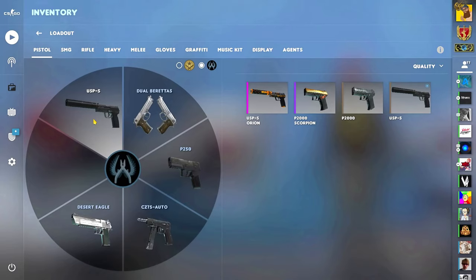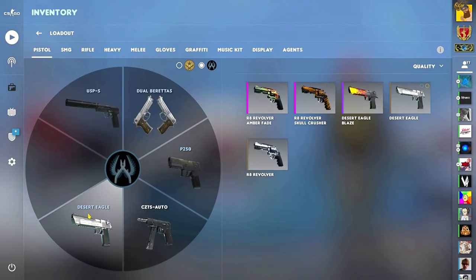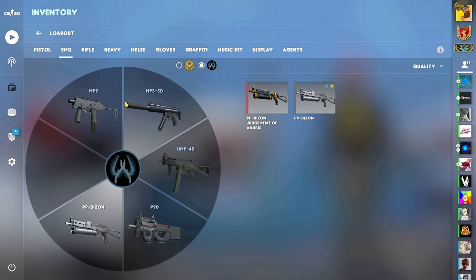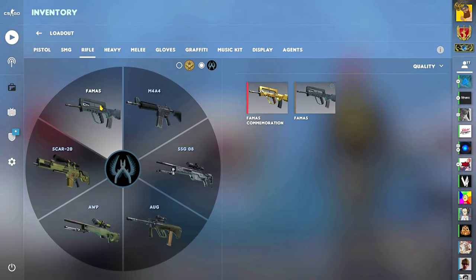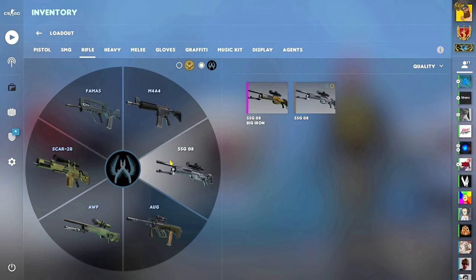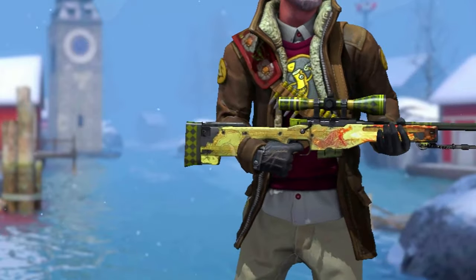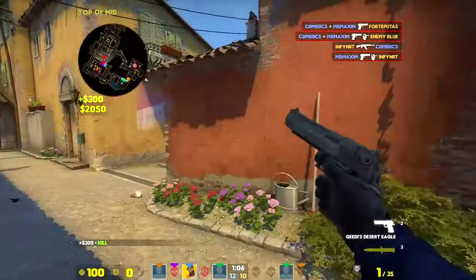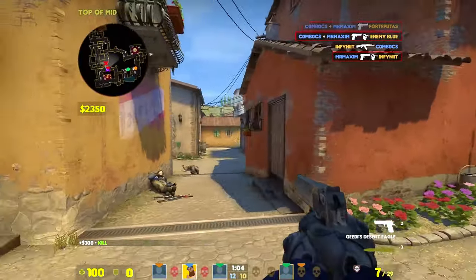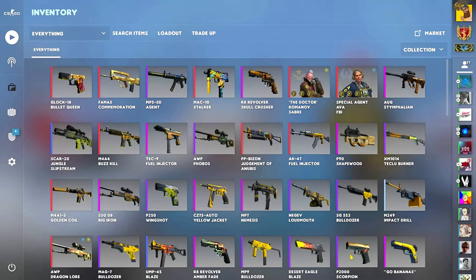Shocking announcement to make — I'm not into skins as much as I used to be. I can imagine that a full-colored inventory is kind of like a dream for most people, or just having one expensive skin, or just the fact that I have a Dragon Lore. But if I'm not going to use my skins in-game, then what's the point of having them rest in my inventory? They'll just be there and they won't be used at all.